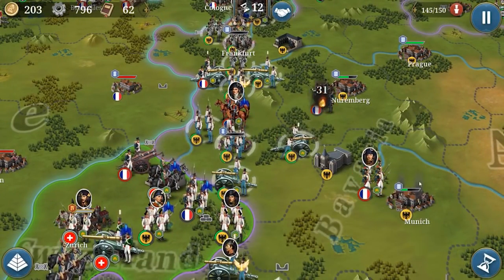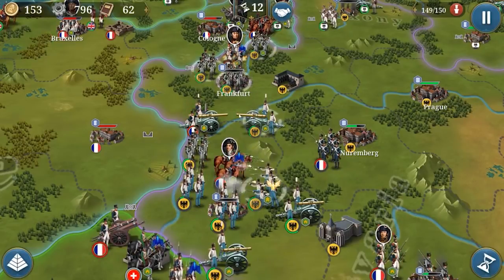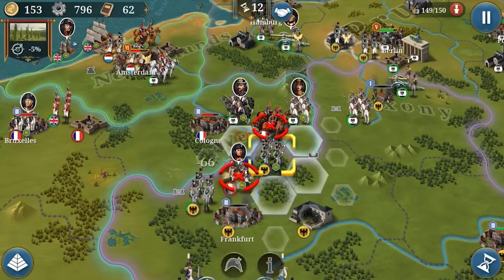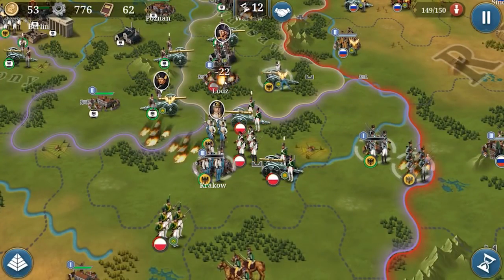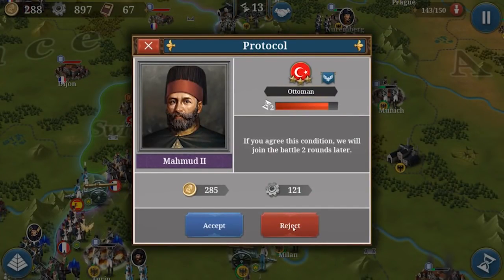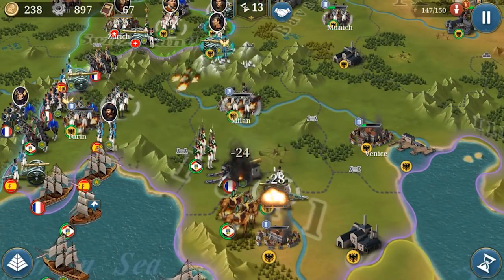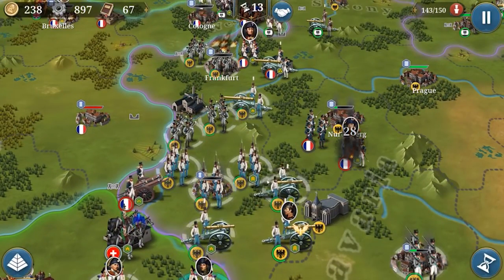The next topic is diplomacy. Will we get diplomacy again? Definitely, since diplomacy has been present since European War 5, World Conqueror 4, and European War 6. European War 5's diplomacy was a bit bad; World Conqueror 4 only allowed you to send money to allies. But in European War 6 you can declare war on every single one — it's a major improvement, meaning EasyTech heard our requests.